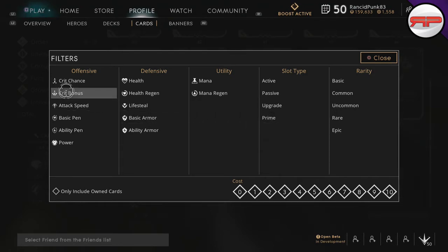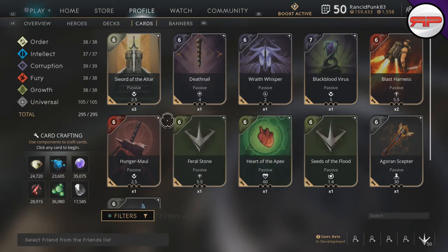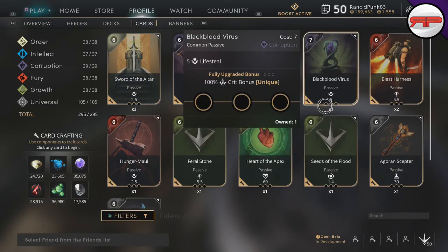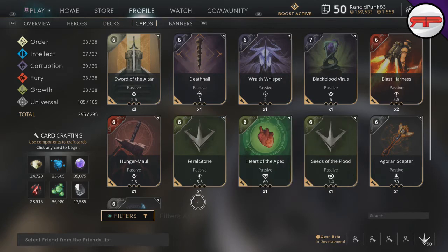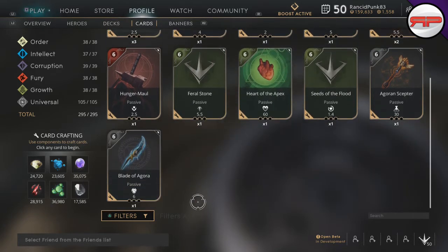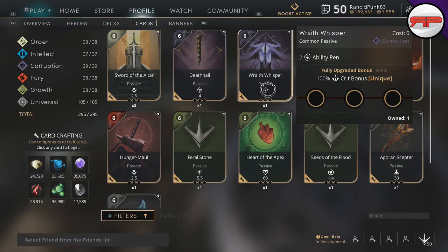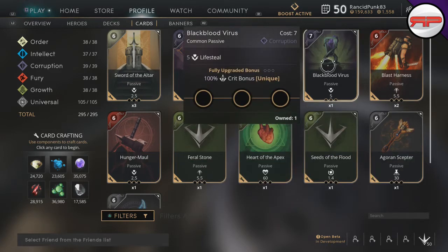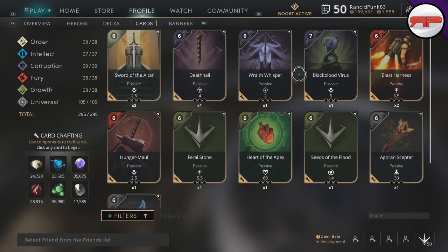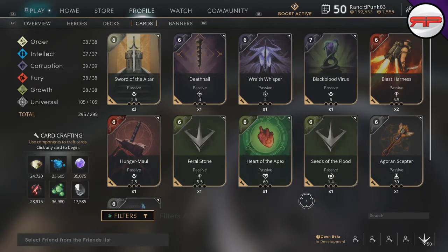To start off, let's take a look at the crit bonus cards. As you can notice, there are quite a few — a couple for lifesteal, one for Order, one for Fury, one for Corruption, a couple that give you attack speed with your crit bonus, and some basic pen and ability pen. I would go out on a limb and say that Agoran Scepter, Seeds of Flood, Heart of Apex Rat, Wraith Whisper, and Death Now should not be used at all. Black Blood Virus I probably wouldn't use either, because I'd rather use one of their other lifesteal cards and just go for a Blade of Agora. These are actually quite useless — no one uses them and I wouldn't recommend it.